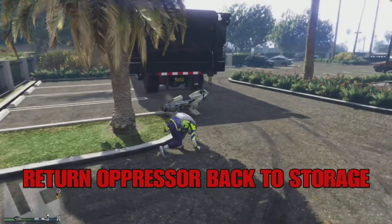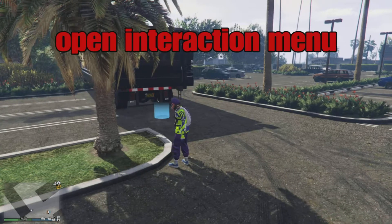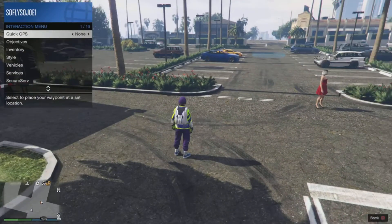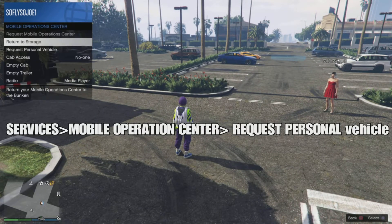Now what you guys want to do here is you guys want to return your oppressor. Go into interaction menu and go down to return personal vehicle back to storage. Now from here you guys want to open up your interaction menu and then go to services, mobile operation center and request personal vehicle.